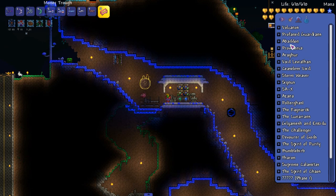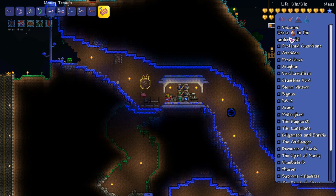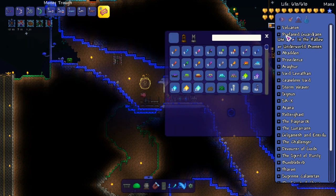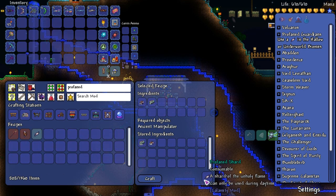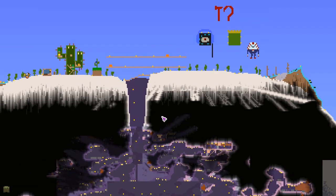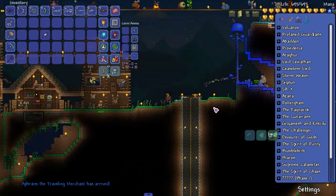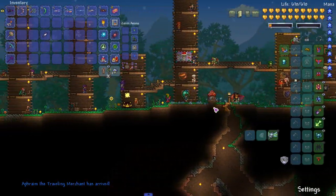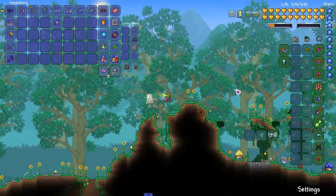Let's take on the next boss. We have Vulcanox and Profane Guardians, then there's Abaddon, Providence. The Void Leviathan uses a Beacon of Ethereal Abyss at nighttime. I think Profane Guardians are probably gonna be the easiest to take on. We can make the Profane Shard no problem. It says in the Hallow - this arena is kind of full, maybe we go to this desert and turn it into a Hallow. I'll make an arena and be right back.